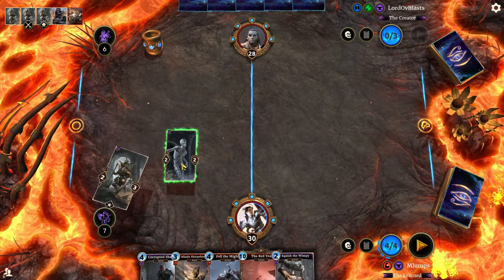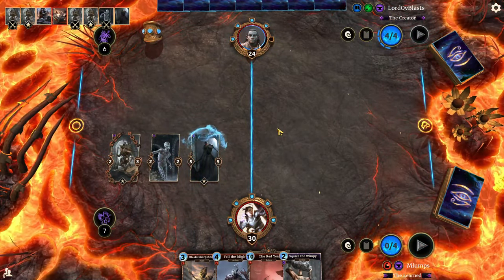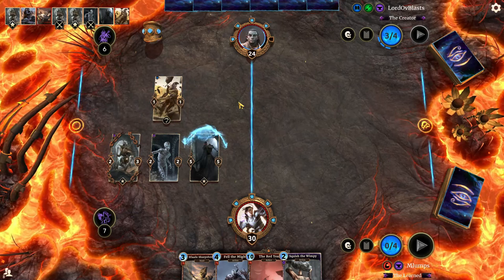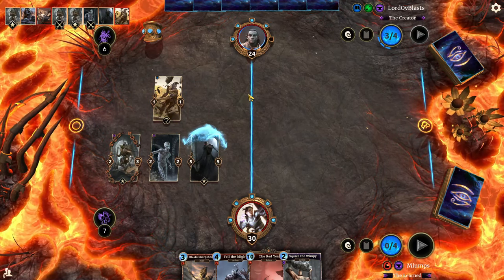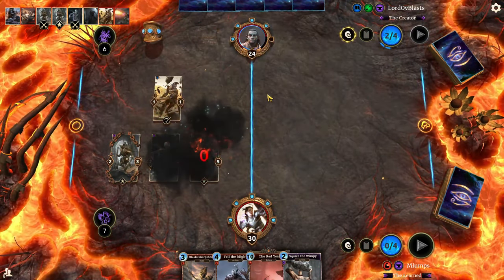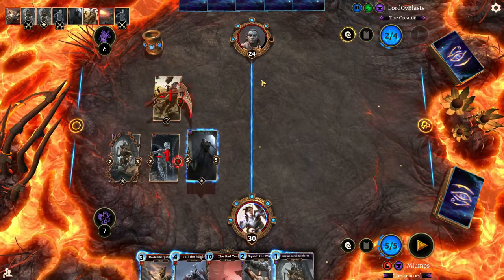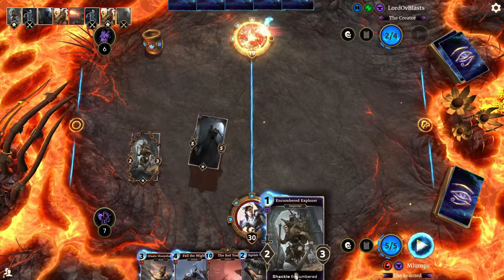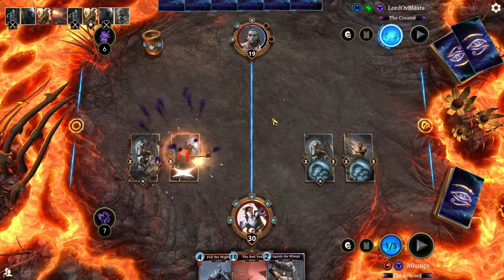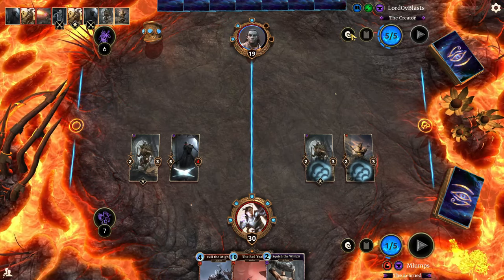I think the Corrupted Shade can go down next. We have Squish the Wimpy and Lalu Sharpshooter to allow it to stay around. He's gonna Fire Bolt me — how rude. That's perfect, then we do Encumbered Explorer, Lalu Sharpshooter, and now we get to keep it. Cool beans. We are at 11 health on our opponent.